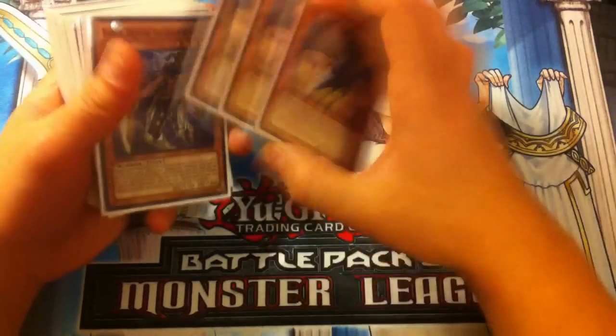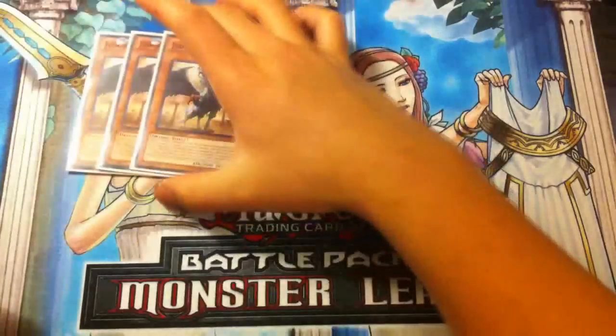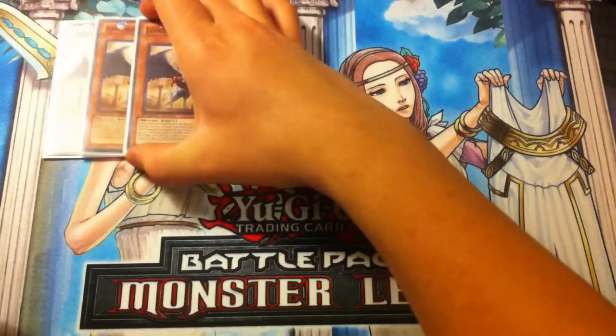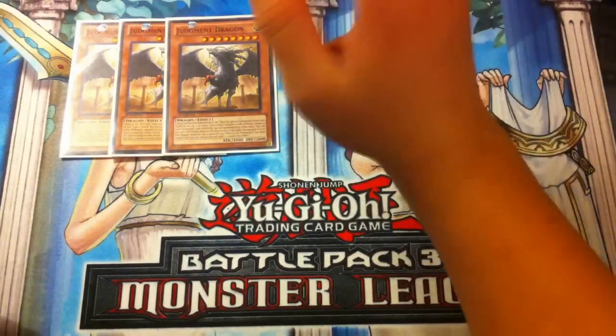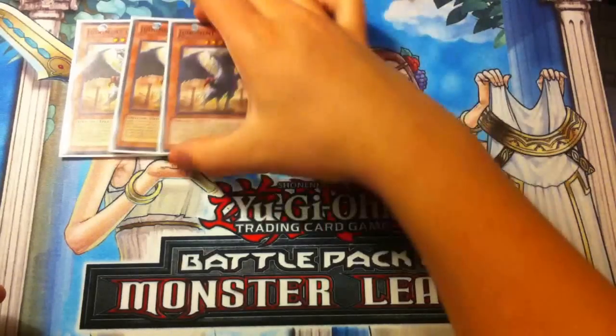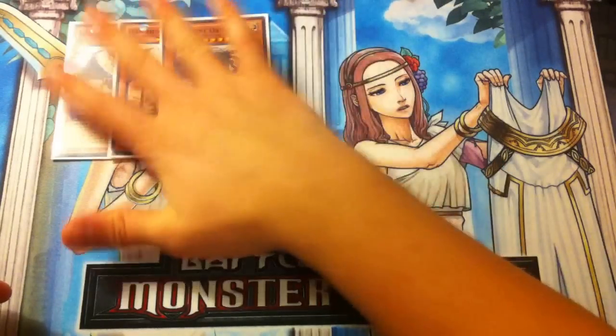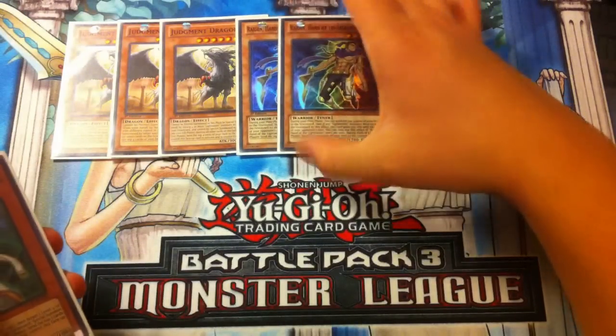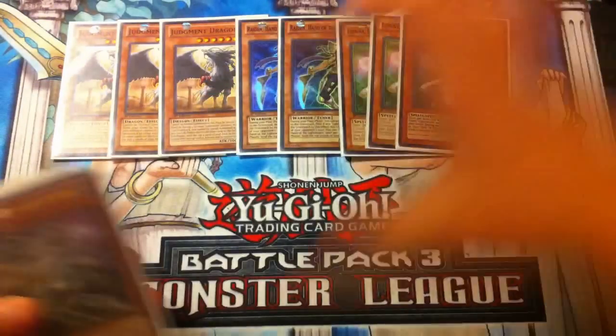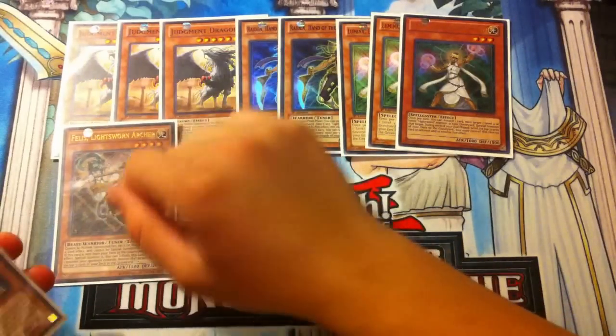Without further ado, let's get started with the monsters. Starting with the self-explanatory triple JD — JD is your win condition. You summon JD, pop the entire field, attack for 3000, you guys all know what JD does, it's broken. For our Lightsworn lineup: two Raidens, three Luminas, and one Felice.